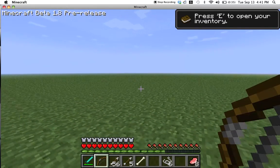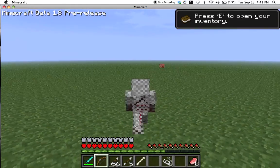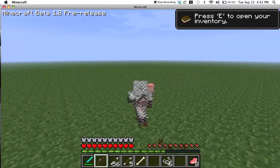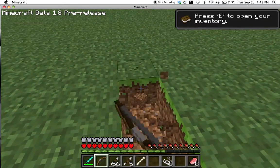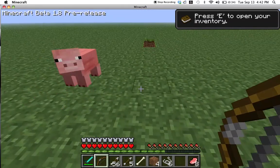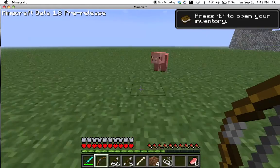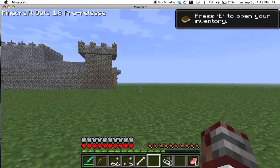Sprinting. You can see I'm throwing up dust particles. I can actually jump literally right over that pig while sprinting. You can jump much farther — I just jumped about four blocks. Anyway, you can jump much farther, so that's going to be interesting.